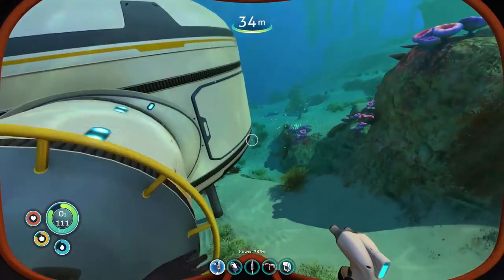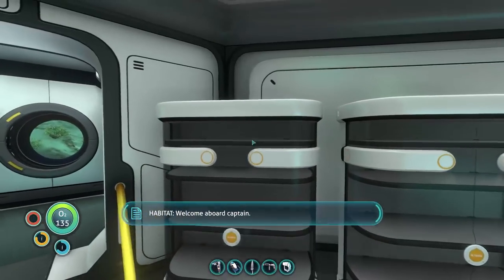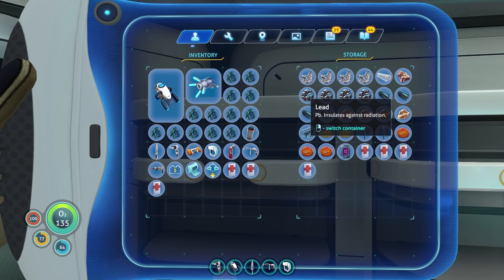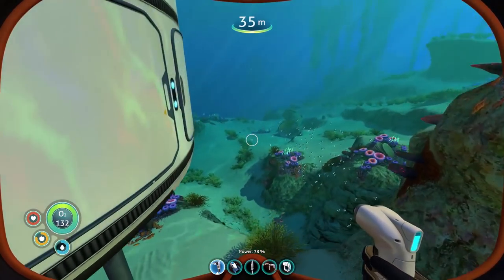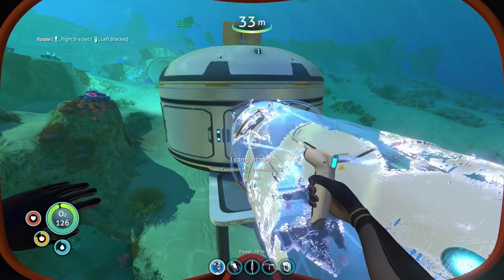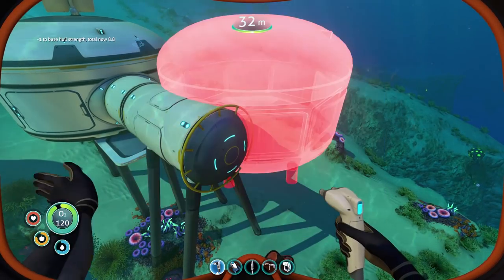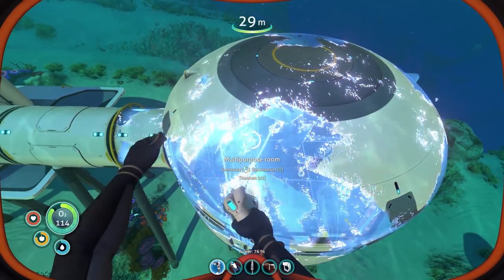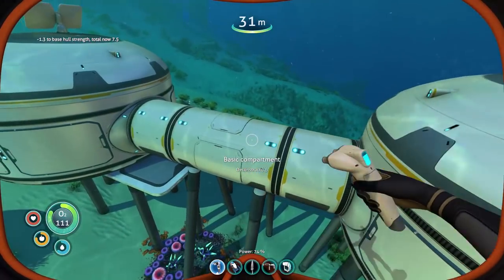So first thing I want to do, I think, is I want to extend that way further. We're going to take all this titanium and all the lead too, because I think we're going to need lead anyway. We're going to go ahead and extend ourselves this way with a basic hall, like that. And then we're going to throw another multipurpose room right here. Perfect. We did it. It's amazing. I just want to get all this stuff done in one episode — I think it'll make everything go easier for the rest of the series.